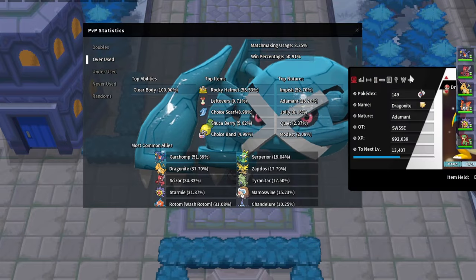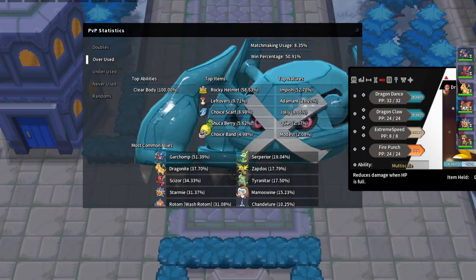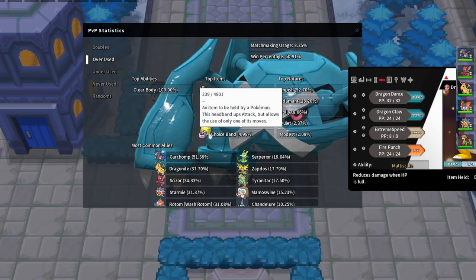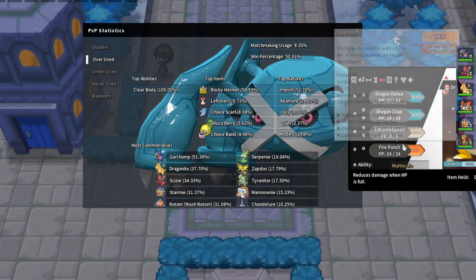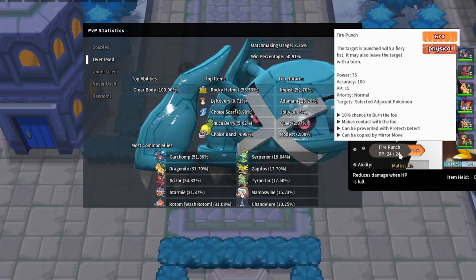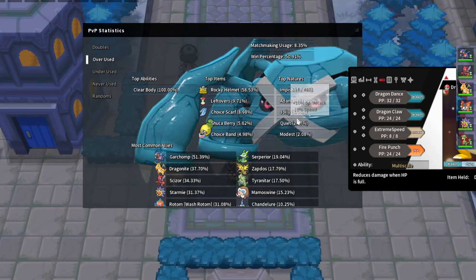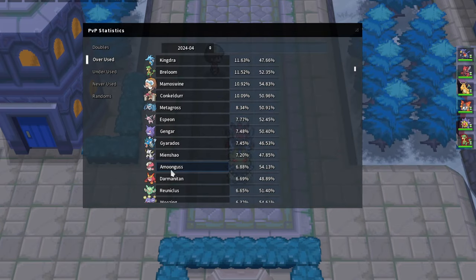If you face Metagross, I would probably Dragon Dance first with Dragonite because if you Fire Punch on a Rocky Helmet it just kills you with Ice Punch. But if you Dragon Dance first you don't take Rocky Helmet damage, then you take less damage from Ice Punch and your Fire Punch does more damage. In a lot of those games Dragonite can sweep really well if Metagross is weakened, so look at other opportunities first.